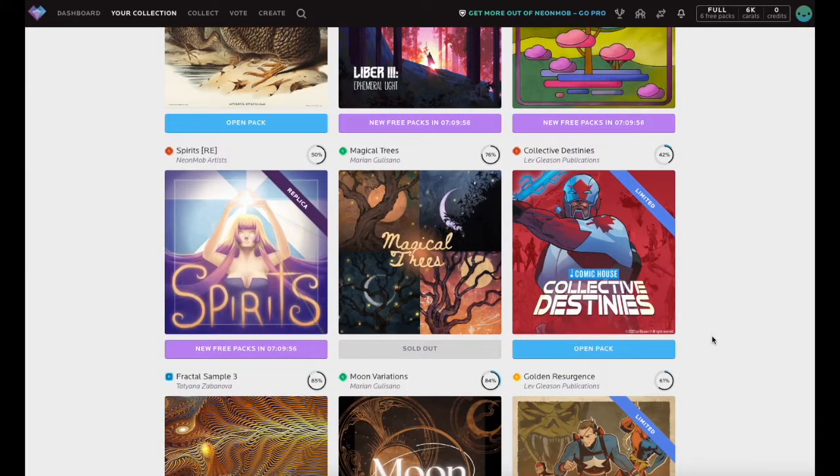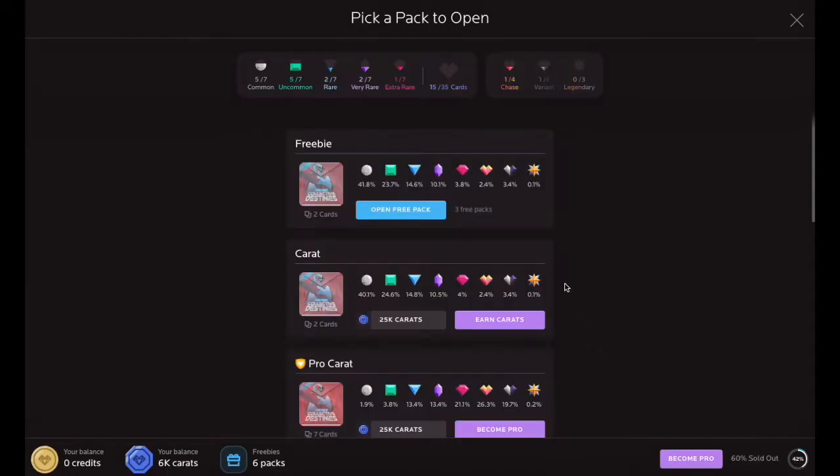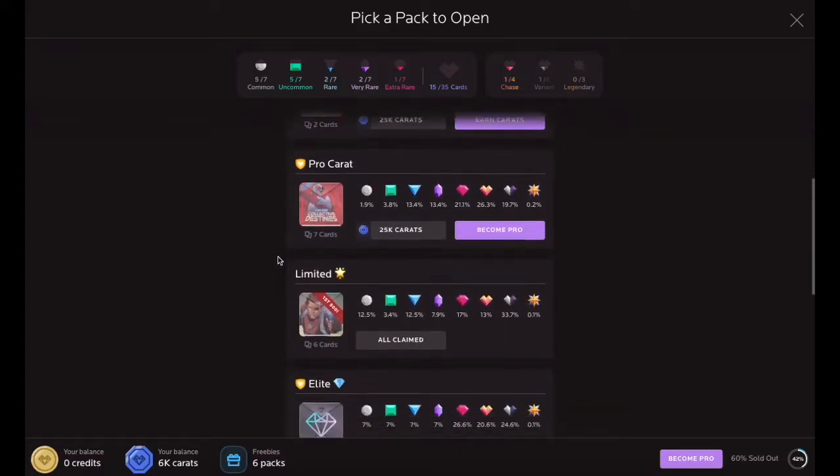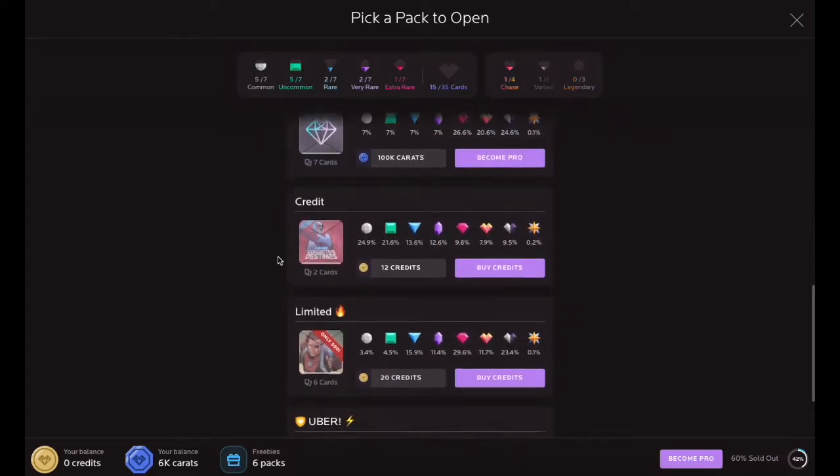To get started, click the Open Pack button for any series to see a list of available packs. Most series on Neon Mob will have a variety of freebie, carrot, and credit packs to help you achieve your collecting goals.